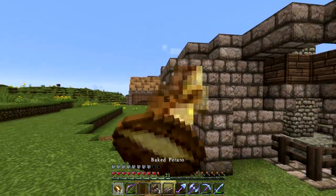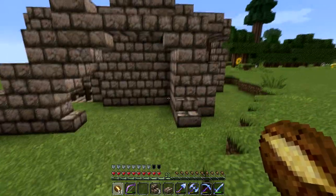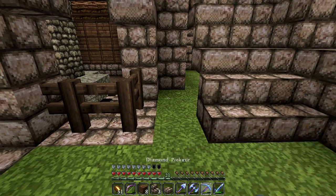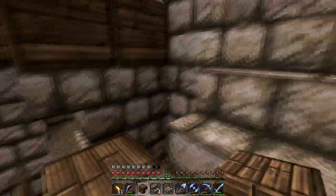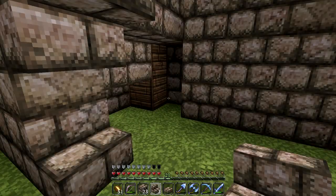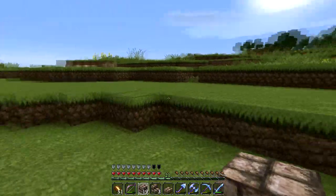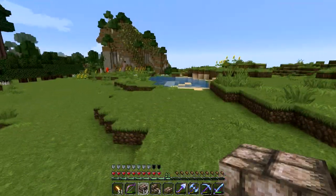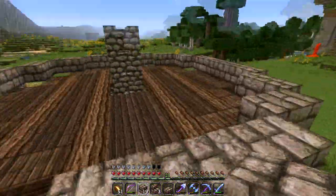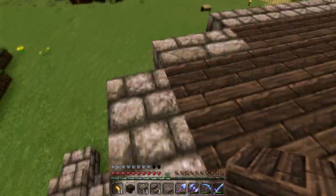We can store quite a bit of stuff in here. This spot right here I'm going to fill in with oak wood. If we look at that from the inside - we could block this whole bit off - let's just cover that up so there's nothing but stone in there. Detail for this section is going to come a little bit later. This whole section is going to have to be terraformed - it's not really working with us the way it is right now. Let's go ahead and fill this in with spruce planks.